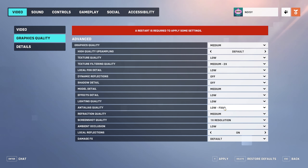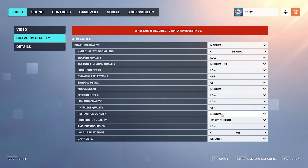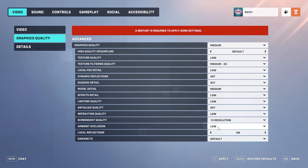As you decrease lightning quality, you'll be able to tell the difference in terms of looks. Anti-alias quality: off. Refraction quality: low. Refraction quality adjusts the quality of light bending for semi-transparent objects. Despite making the game look more pleasant, it's also another resource-hungry setting that may drop your frames. Local reflections: off. Ambient occlusion: off.